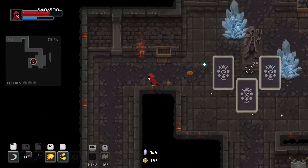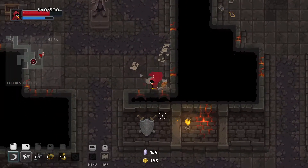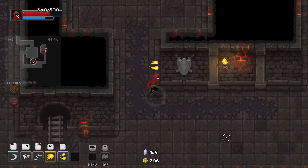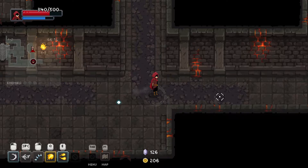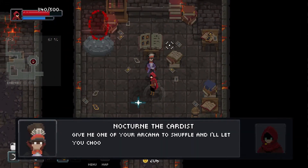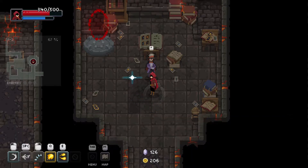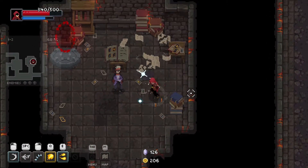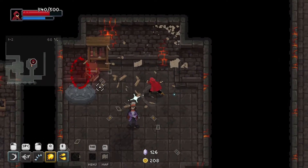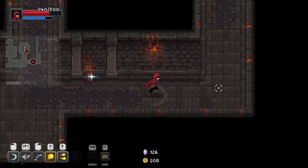Overall I'm feeling pretty good about this set of arcana. I really like the frost fan, and this guy is also just a bop as well. Nocturne the Cardist: give me one of your arcana to shuffle and I'll let you choose two to keep from my hand. No, I'm a coward — I was just saying I like my arcana and I don't want you to take it from me and shuffle it in somewhere. Maybe another day.